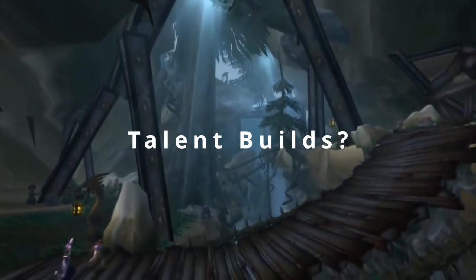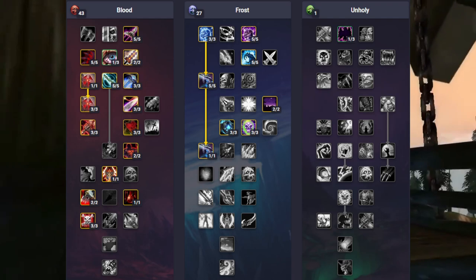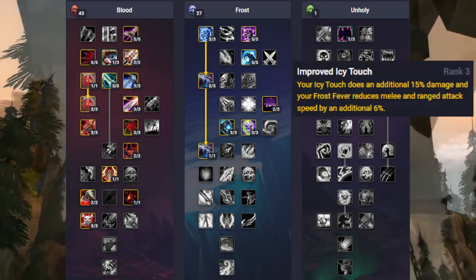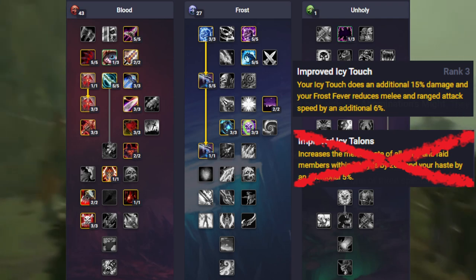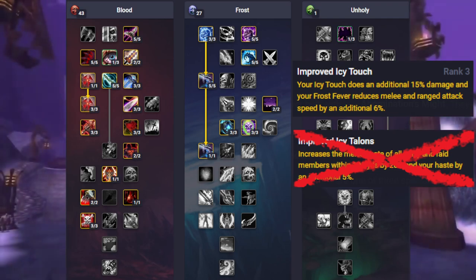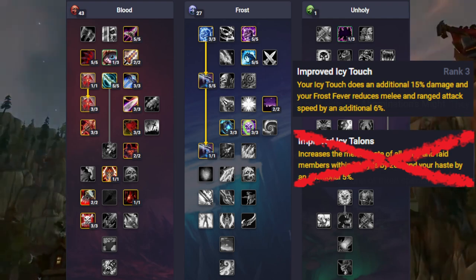Third, what talent points should I be choosing? This is going to be the most standard build where you are going for Improved Icy Touch and Improved Icy Talons. If you are not using a two-handed weapon, you can remove the points from Two-Handed Weapon Specialization and move them into different talents like Mark of Blood, Bloody Vengeance, or Bloodworms.